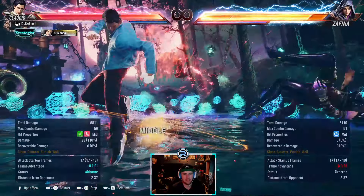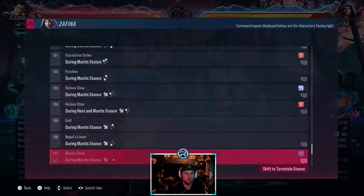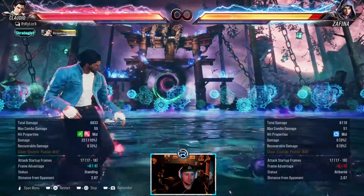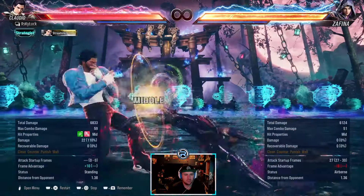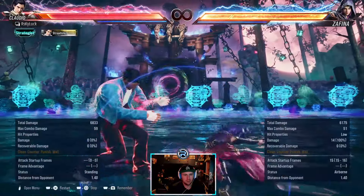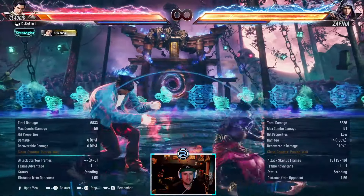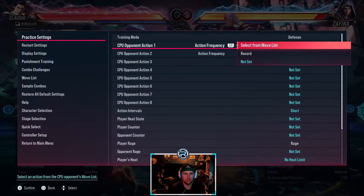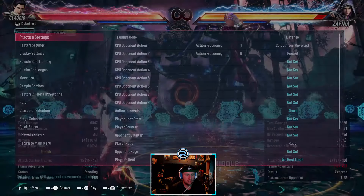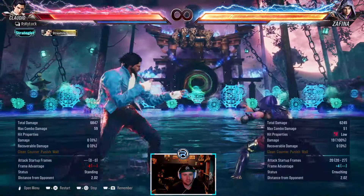Minus 5. That's the tarantula stance. Down back 1 plus 2 against that so they don't press. Launch punishable. Not natural. Counter hit natural — just launch.